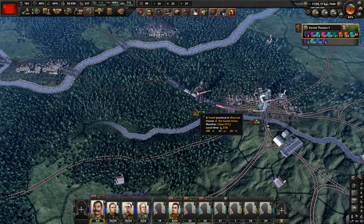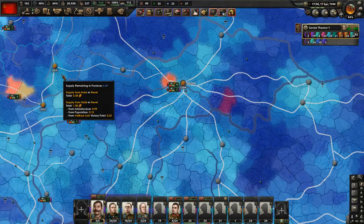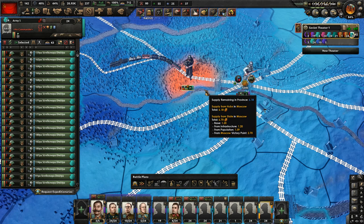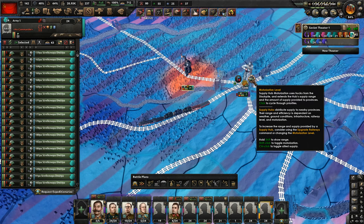There are trains that transport supply to these brown boxes — these logistic hubs. Then the supply is distributed from these hubs to the units. For example, here near Moscow, these units don't have enough supply because it's distributed by horses and they can't move enough supply.